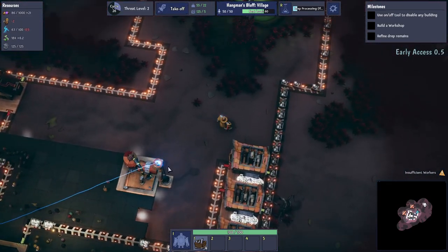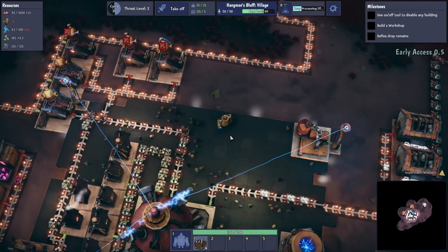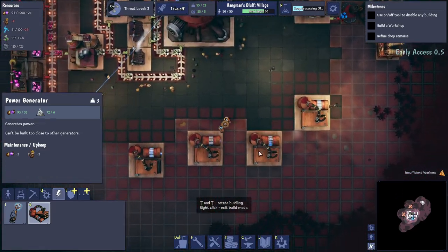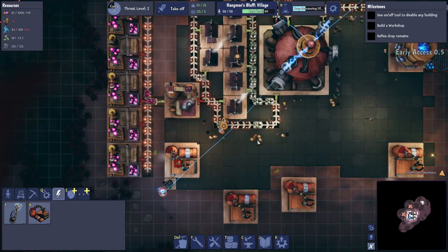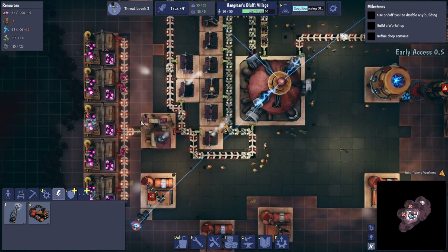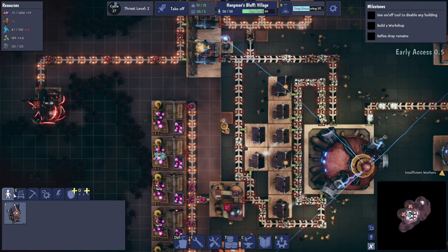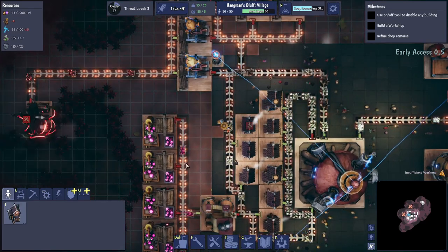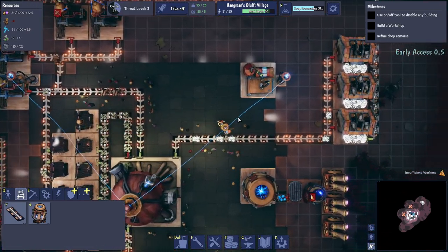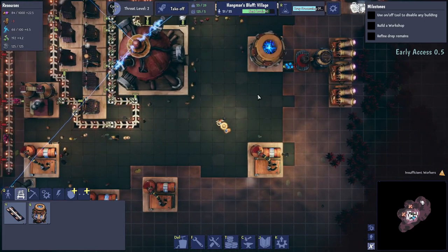Stone — we could definitely do with some more. Let's get one more stone production building. I don't think we need to rush too much on stone. We've got tons of it so we're okay. Power is really the one that's hurting us. Food is now producing a decent amount. That flux is really killing me right now — we are producing some but we really need more.